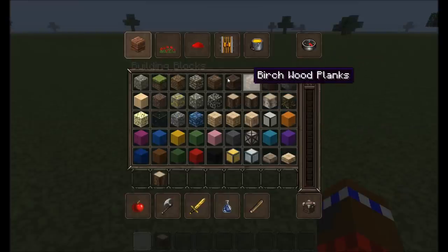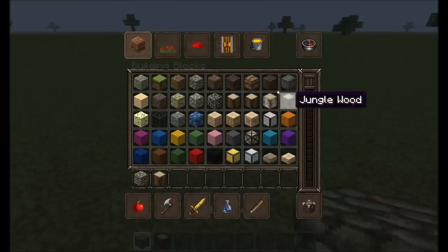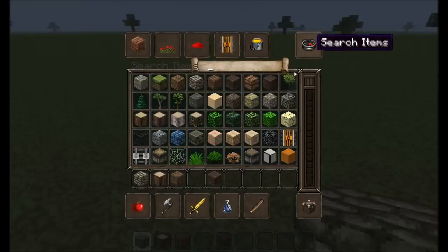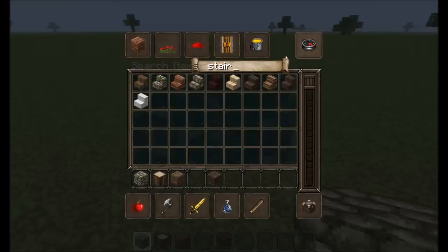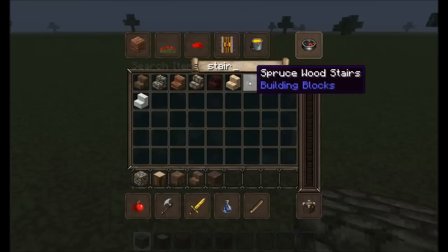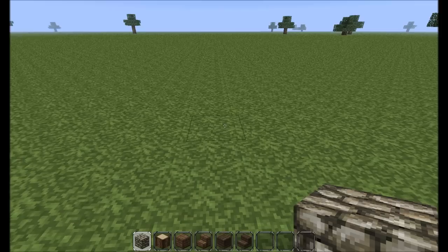What we're going to need is some oak wood, some cobblestone, oak wood planks, spruce wood planks, and we're going to need both stairs — both styles of stairs I should say — so let's just start with that.